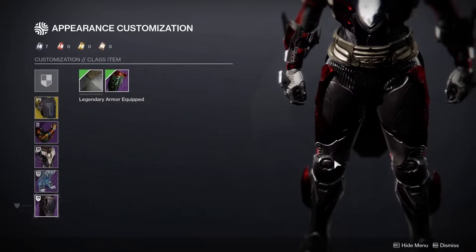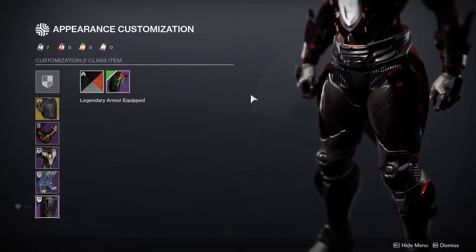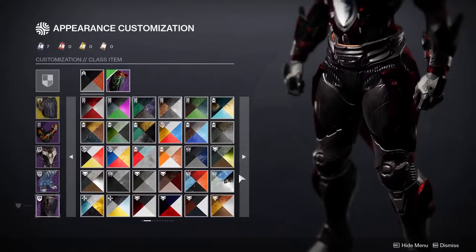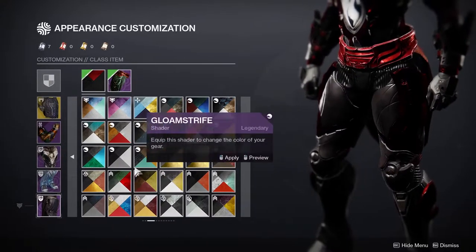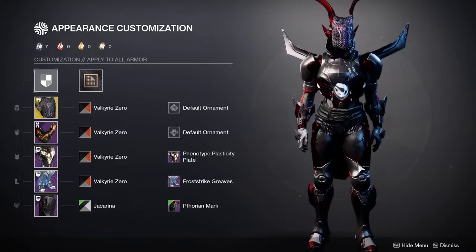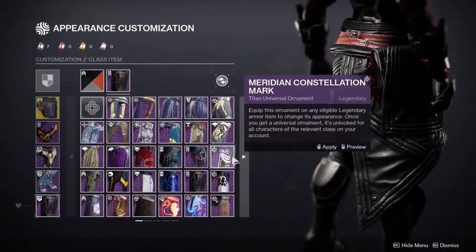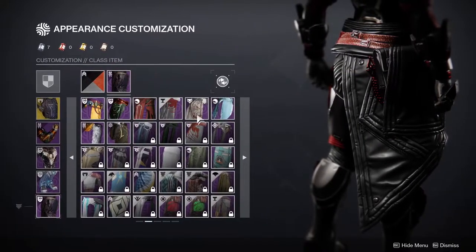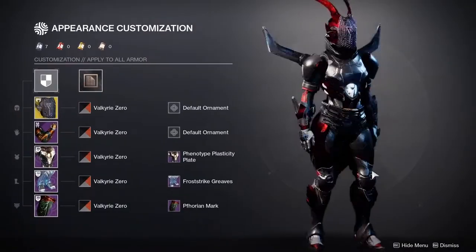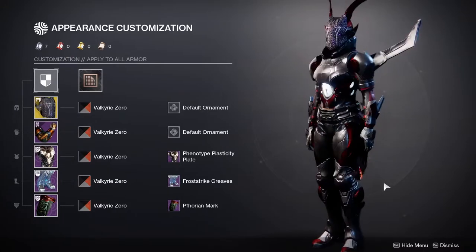The thing that sucks about Valkyrie Zero is the black looks completely different between pieces — I can see the difference. A lot of you probably noticed it too. So this doesn't look terrible, but it looks terrible for me personally. That's why I decided to just go with the full shader — I'd get really bothered by it otherwise. From the front it looks absolutely good, from the back the orange and yellow bug me. Let me know, Titans, what you guys think. I personally like this look.